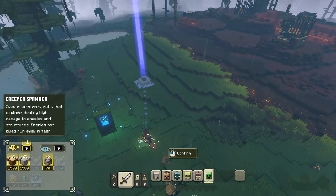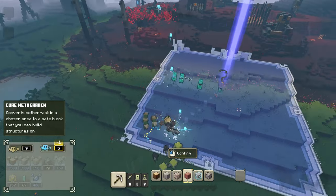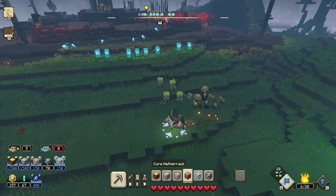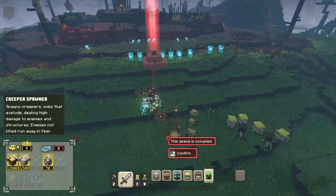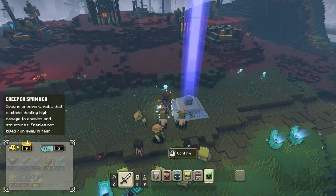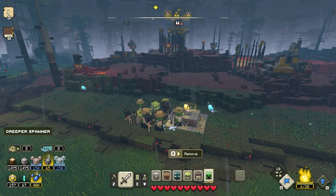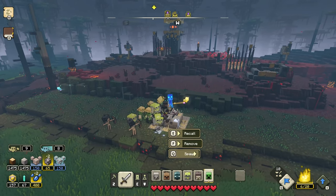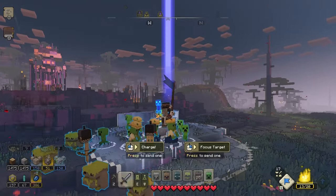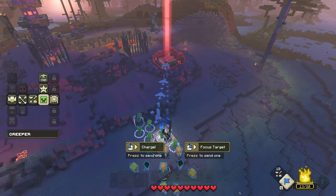Oh man, those mushrooms bounce you up in the sky - holy heck! Might want to think about using those in the future if they're nearby. There's the next piglin base - let's get a creeper spawner set up. It seems like they have a piglin launcher here. Let's get the creeper spawner set up pretty close by, right here. There you go - let's get the creeper spawner right there and summon a bunch of creepers. We're going to rescue all those caged villagers.